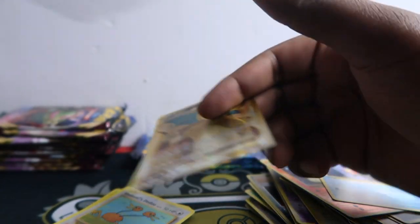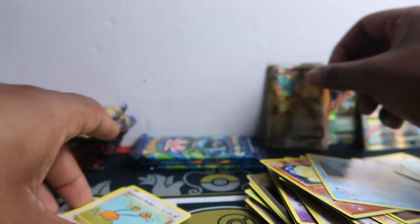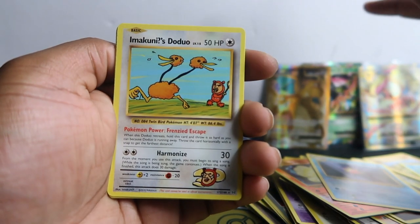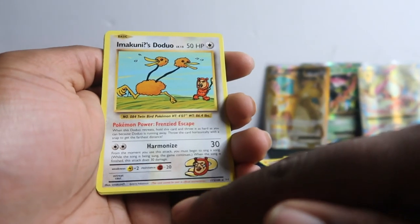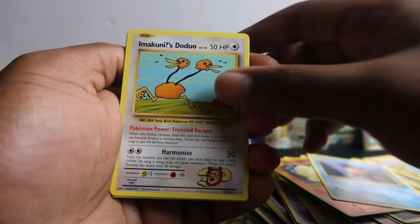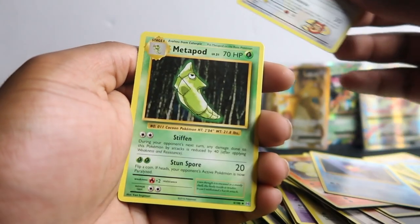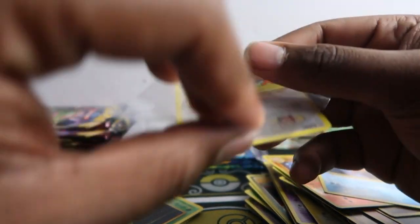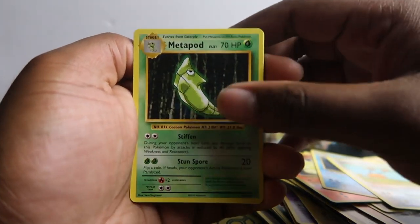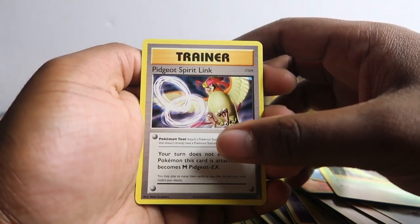We got a secret rare! Look at the number in the corner. Let me check the Dragonite first and then we'll go into that. This is a secret rare card — it's Imakuni's Doduo. Sorry about that. It says this card cannot be used at official tournaments. It's numbered 112 out of 108, which is what makes it secret rare. It appears in the common slots — there are a few secret rare cards just like this in the set.